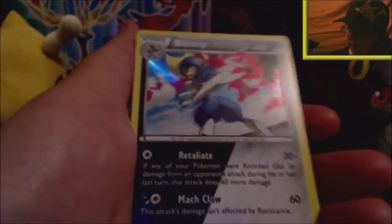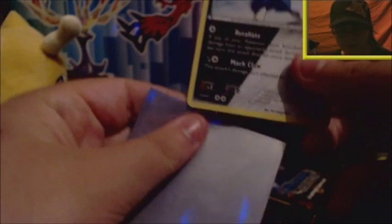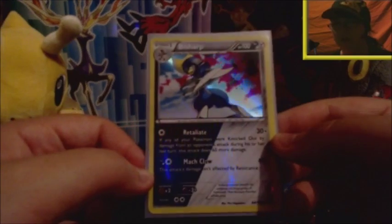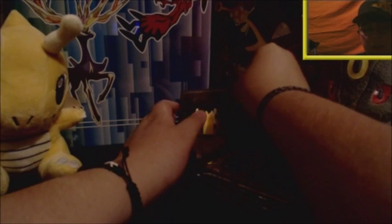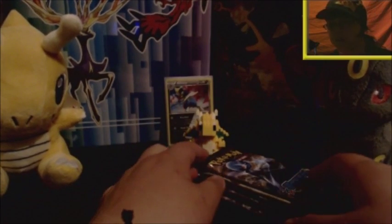Our first really good card is the Bisharp shiny dual-type holo, which I genuinely really like. I have two of them now — I pulled one in my Steam Siege pre-release, which I'll also link in the description. I really enjoy the colour scheme on this: the black and white classic monochrome with that shiny Bisharp in the middle looks really cool. Bisharp is actually my favourite holo in this set, so I'm really happy to pull another one.